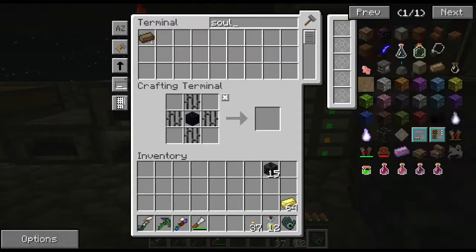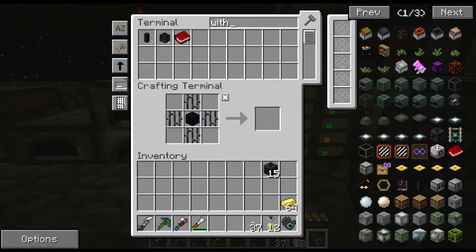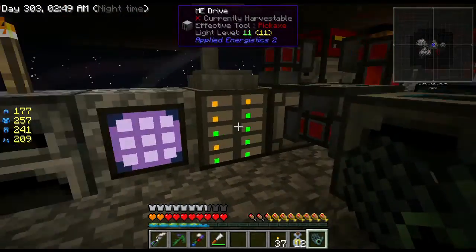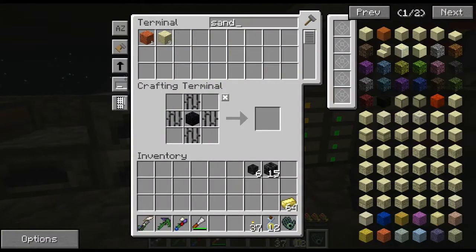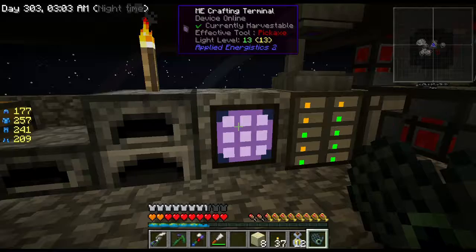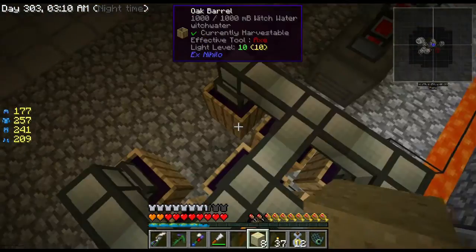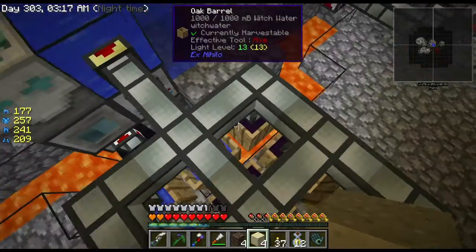I have no soul sand, but I can make that really quick. I need wither skulls - I've got 6. Should we do this twice? We should do this twice. That's witch's water and sand - I need sand. I have 9 pieces, I need 8. If we're going to do this twice, I need 8, and I happen to have 8. Oh, this is just working out perfectly.